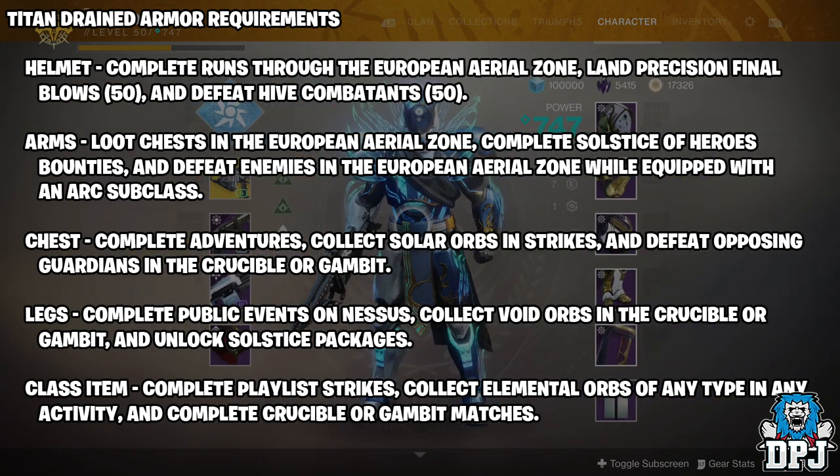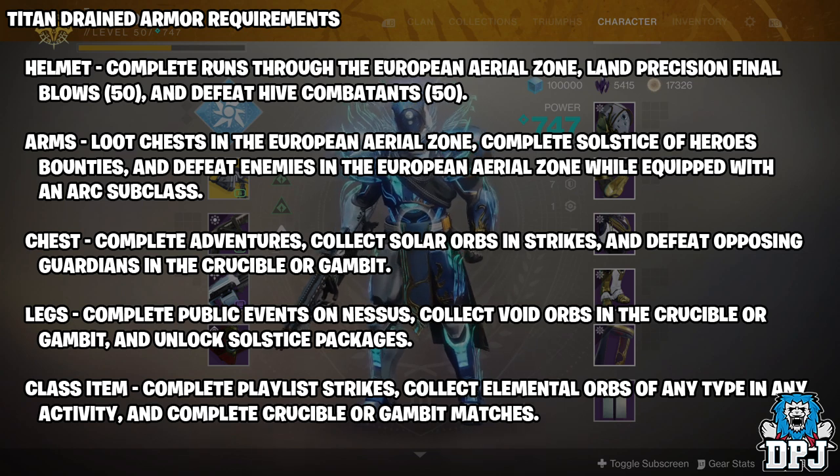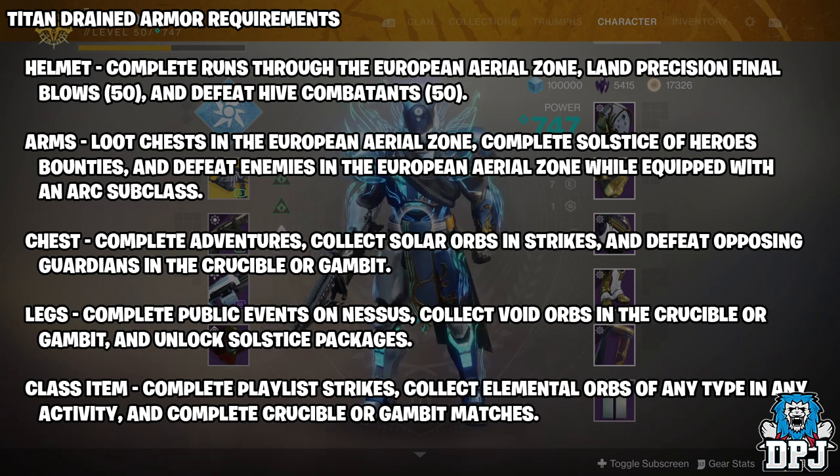Now the helmet: complete a run on the EAZ, land precision final blows - 50 - and defeat Hive combatants 50. Mars and the Escalation Protocol is a great place to do this. Arms: loot chests in the European Aerial Zone, complete Solstice of Heroes bounties, and defeat enemies in the European Aerial Zone while equipped with an arc subclass - relatively straightforward. Chest: complete adventures, collect solar orbs in strikes, and defeat opposing guardians in the crucible or gambit, and unlock Solstice packages. These are basically the same requirements as the Hunter, just on different planets. Class item: complete playlist strikes, collect elemental orbs of any type in any activity, and complete crucible or gambit matches.